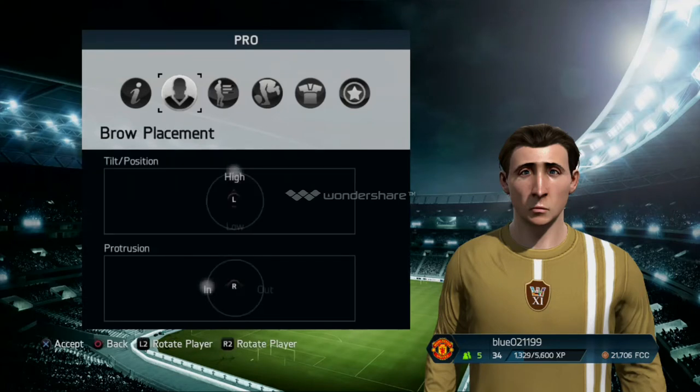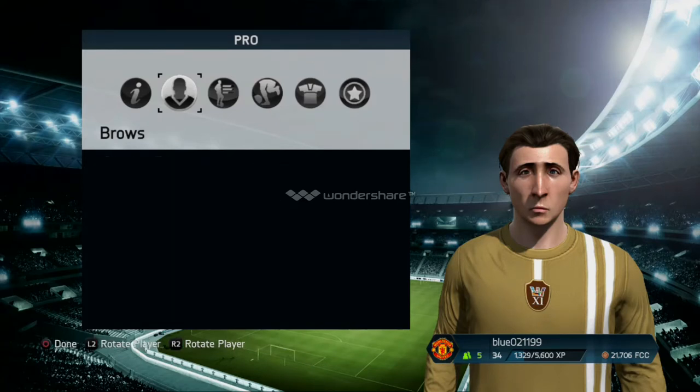Brow placement — you want to make your tilt position high, and your protrusion in. Brow shape, separation slash tilt — you want to make it up and narrow, and thickness you want to make as thick as you can.